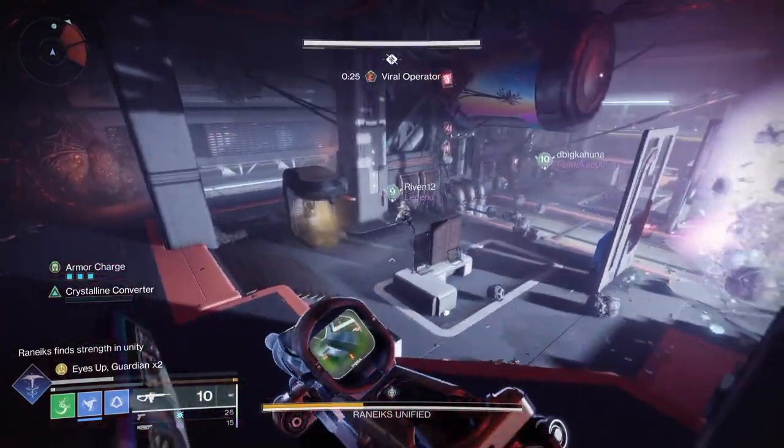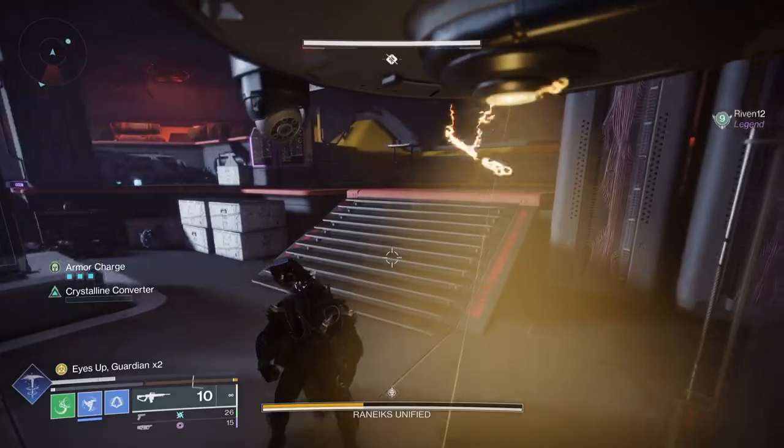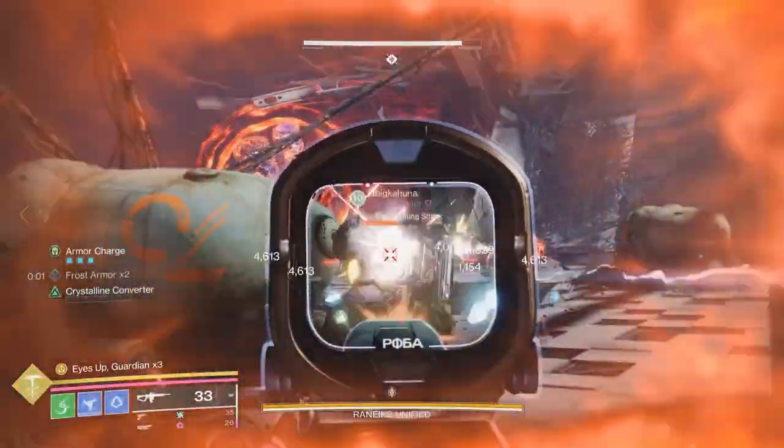At some point you will get the operator buff to drop. You don't need that yet, so go ahead and just park that in the portal. Kill the big guy, which will then suck you into the next arena.